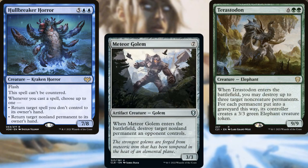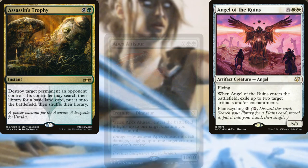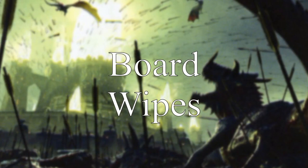Hellbreaker Horror, Meteor Golem, Terastodon, Noxious Gearhulk, Apex Altisaur, Angel of the Ruins, Assassin's Trophy, Abrade, Fracture, Negate, Dovin's Veto, Ashiok Dream Render, and Narset Parter of Veils help us to keep our opponents in line.